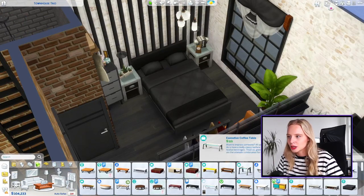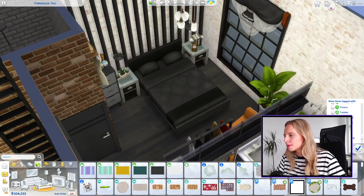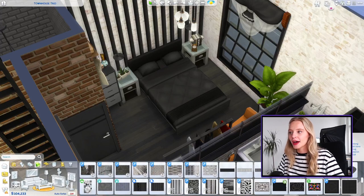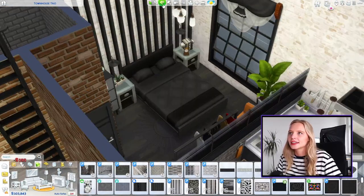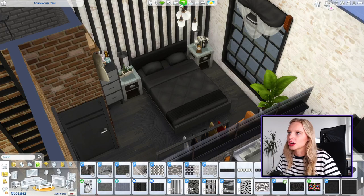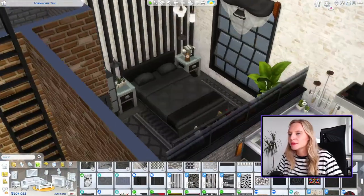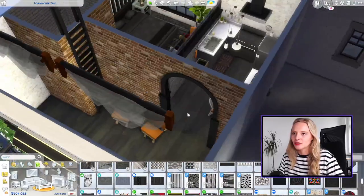I think we need a carpet — I'll filter by black. I can't use custom content. What about some funky ones? Let's see how white looks — no, I do want this place to be quite dark. This one is perfect — it's from Dream Home Decorator, just a little bit of print in black with a bit of gray. I think these two rooms are done — I love them!